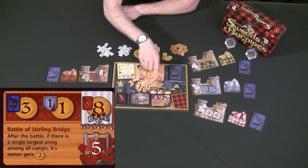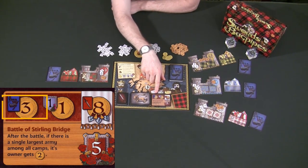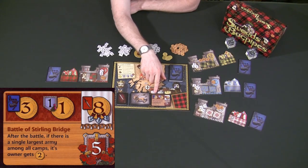This card is going to do a couple of different things. The first thing it's going to do is tell you exactly what's going to happen to all the clans who support Scotland this round and what kind of rewards they're going to get. For example, on this card, it shows that if you do support Scotland and Scotland wins the war this round, you're going to make three gold for your clan.